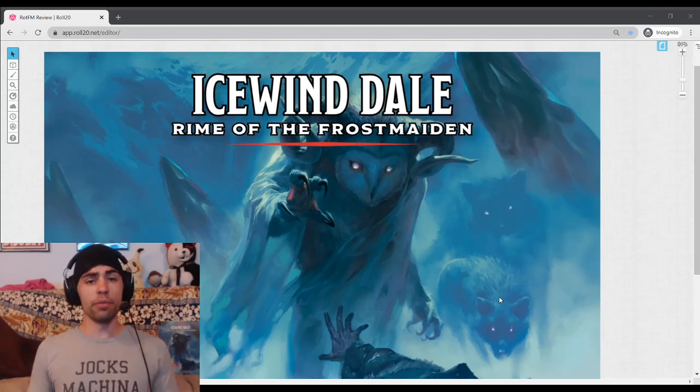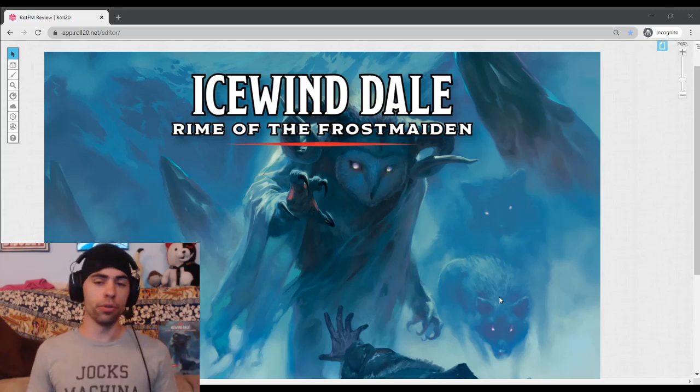Last and certainly not least, number five: have fun. Don't make a character that is going to be a drain on the party. Don't make the edgelord. Don't make the murderhobo. Make a character that is going to be a cohesive unit for both the PCs and, most importantly, the players and the DM at the table. There is no reason why you shouldn't be able to make a character that gets along great with everyone else and makes for an awesome storytelling adventure. This is not an individual game — this is a group game, and you really need to have this in consideration when making a character, because you definitely want the other people to do the same for you.